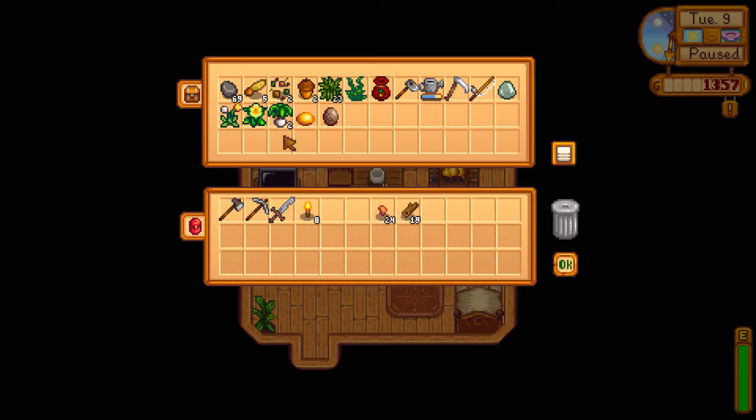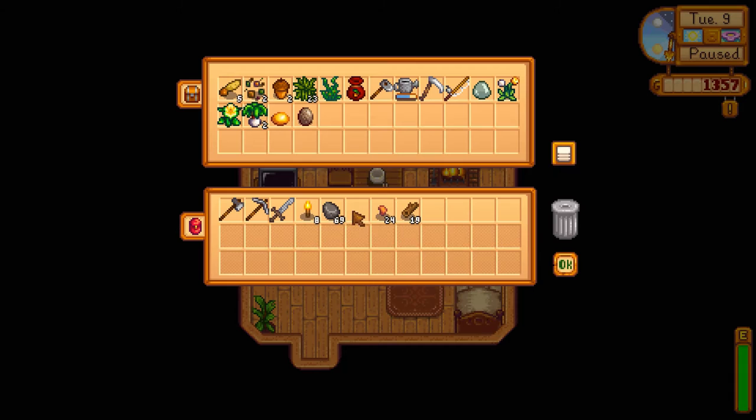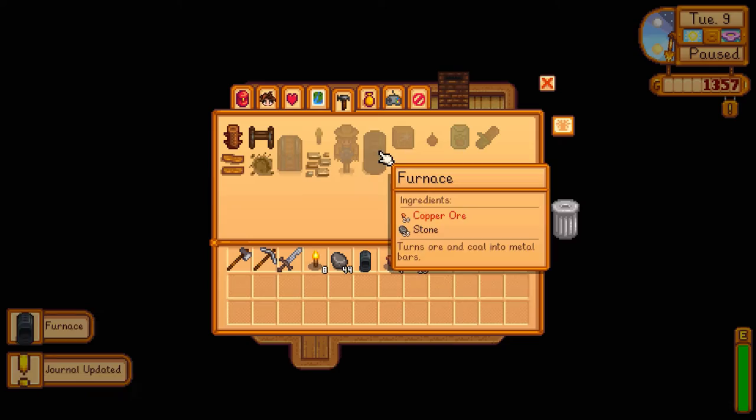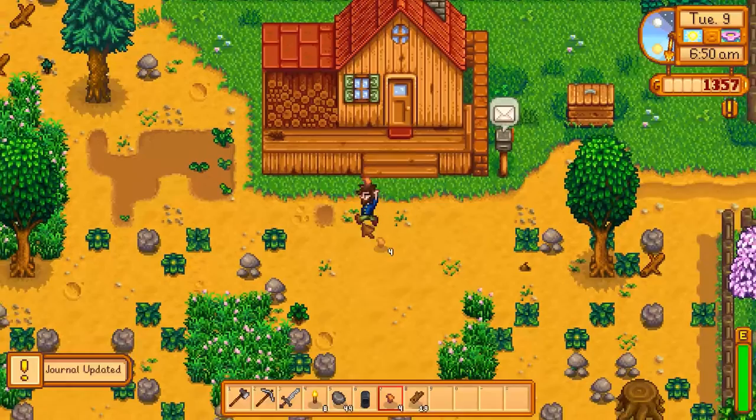Last time we were working on getting ourselves a furnace. We had enough stone, but we thought we didn't have enough copper ore — thought it was 25. It's actually 25 stone and 20 copper. So if we open up our menu and go into crafting, we can find that we can make the furnace. Copper ore and stone turns ore and coal into metal bars. Now we're going to need some more coal to actually use this.